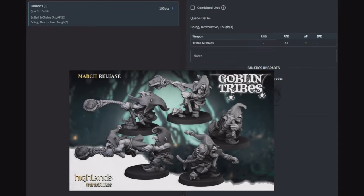Fanatics are little meat missiles — the whirling dervishes of destruction. Three of them for 195 points. Quality five, defense six, three balls and chains for one attack each at AP1. Boing, Destructive, and Tough three — they're tough but with defense six, anything looking at them hard will put them down. With Boing and Destructive they can teleport around and move right through the enemy, smashing as they go. Fanatics are good but pretty pricey. Without an ambush rule to hide them inside a regular unit, they have to march along the battle line and are open to getting shot.